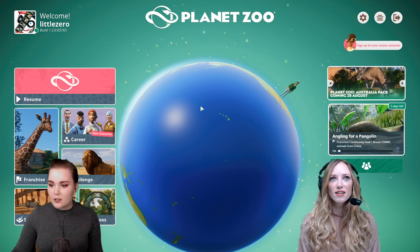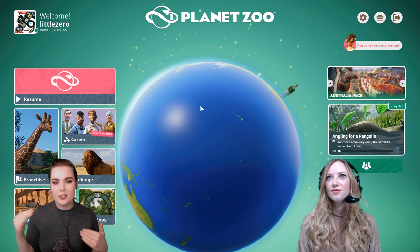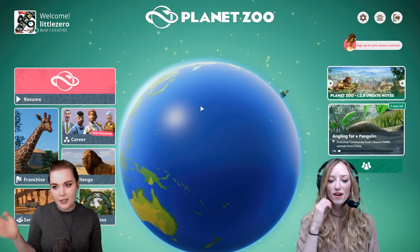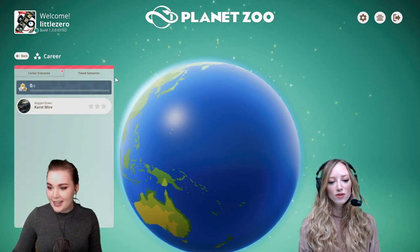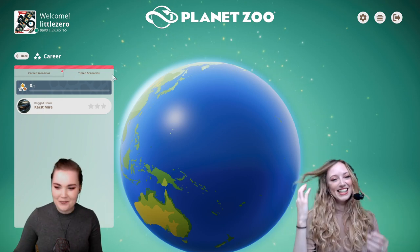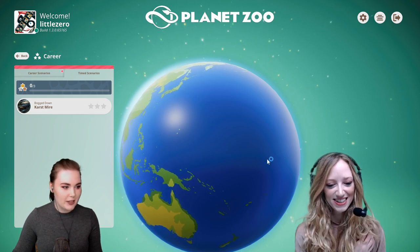So how does that work? You have a certain amount of time to complete a whole list of objectives — like building habitats, building a river ride, getting your zoo up to a certain star rating, making a certain amount of money. And considering how much I love timed modes, I can't see any way in which this will go wrong. This isn't going to be stressful at all.